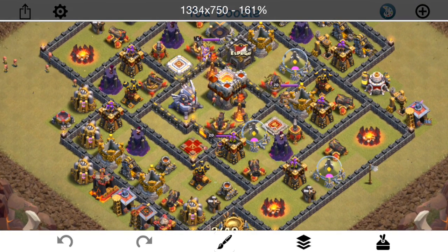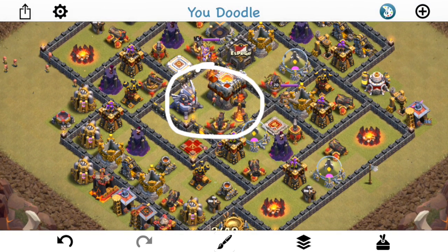On this base, all three of the important defenses — the Infernos and the Eagle — are inside the core. When you're doing a mass bowler attack, you want to get to these quickly. It helps that they're clustered together, because no matter what direction you come from, if you can get most of your bowlers into this area they can get through these defenses pretty quickly. Once the Infernos are down, your bowlers can be healed back up by the healers.